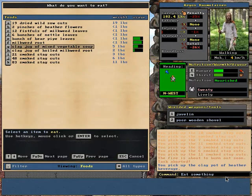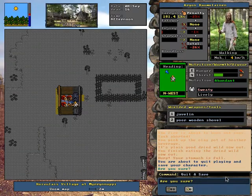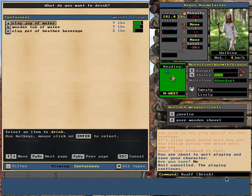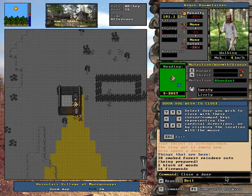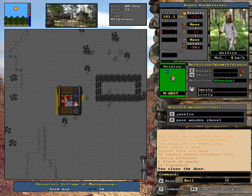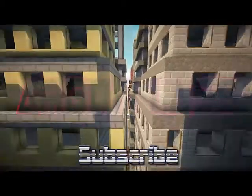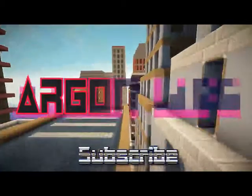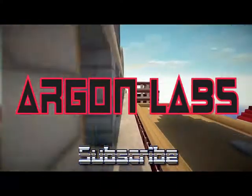Now I'm going to eat. What should I eat? I might as well eat the dried sal. Then drink the heather beverage - pot of heather tea. You guys are done. Now I'll just sleep here.